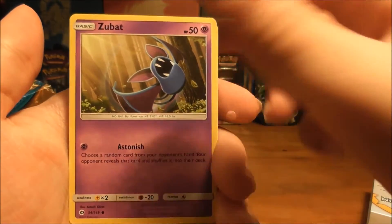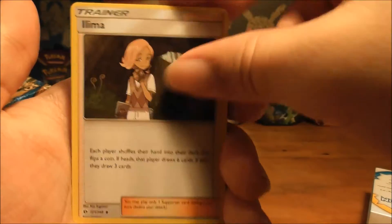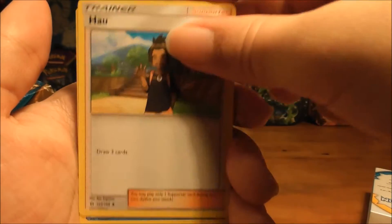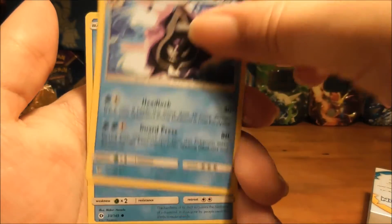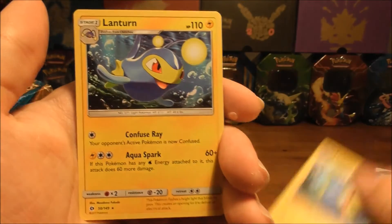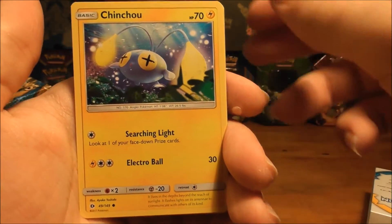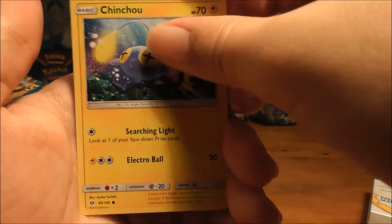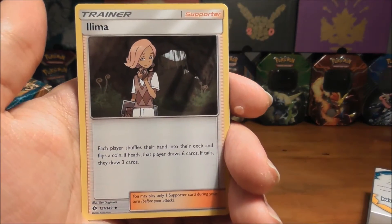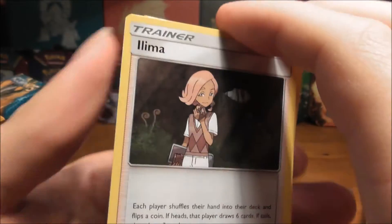Golbat, Zubat, Zubat, Zubat again, Ilima, Timer Ball, Great Ball, Hau, Cloyster, another Cloyster, Shellder, Shellder, Lanturn — which is quite an awesome card too. Then we got Chinchou, another Chinchou, and Hau again. We got a Nebby — very nice. And an Ilima. So we got quite awesome cards in there. If I played during the tournament, I would have done quite well with this pack.